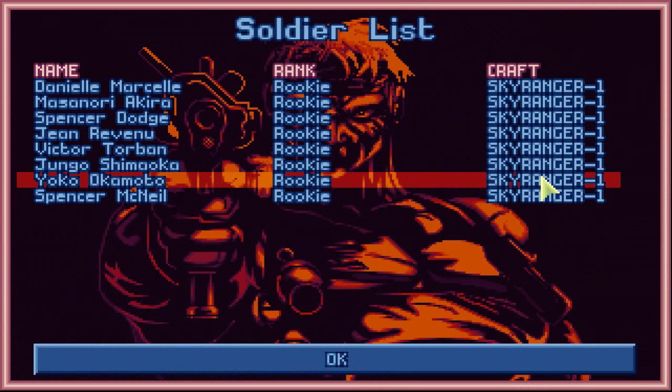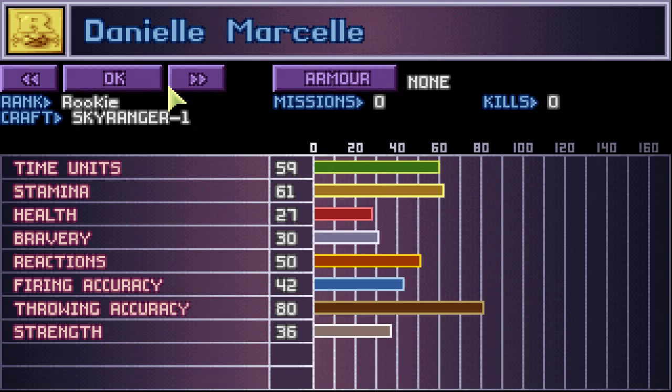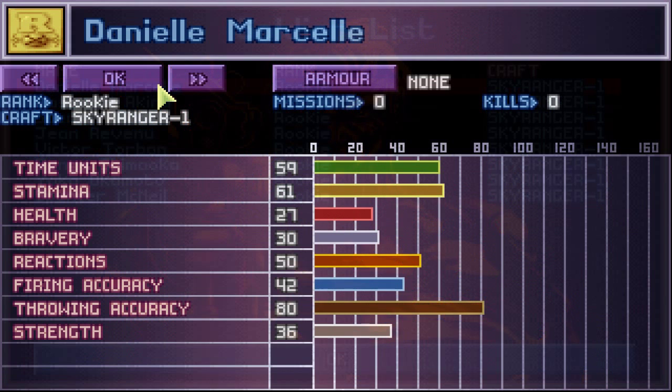Going back, the third button here is Soldiers. This is cool — it shows you the names of all your soldiers, their ranks, and the craft that they are currently in. You can see Danielle, Marcel. When you click on a soldier's name, it takes you right into all of their statistics and information.